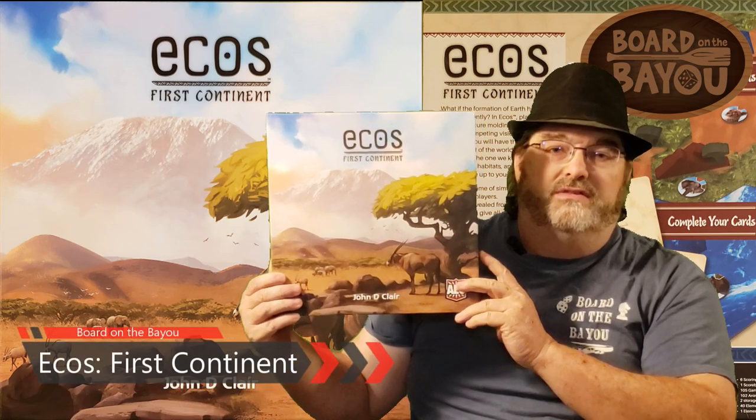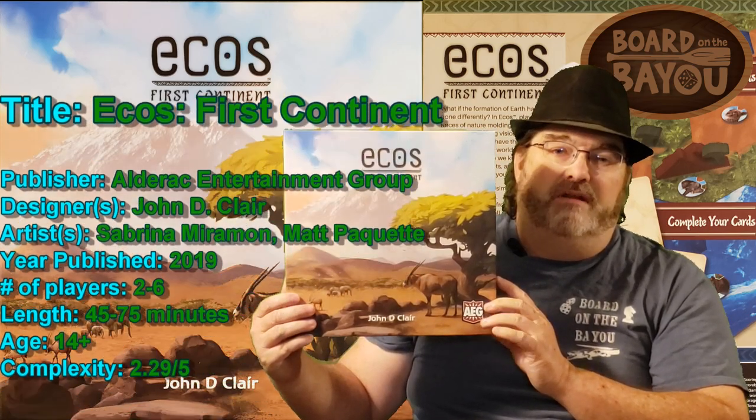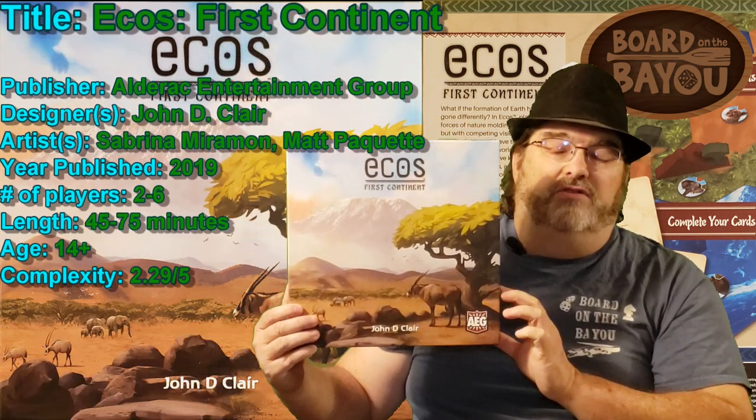Hi, this is James Scout, Boar on the Body. In this episode, we're going to review the game Eco's First Continent by AEG Games, designed by John D. Clair. It's two to six players, 45 to 75 minutes of playtime, ages 14 and up.